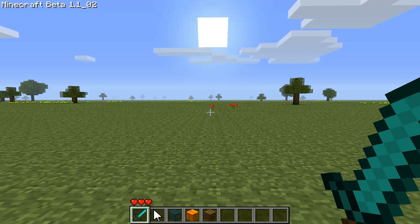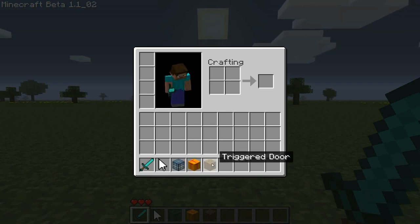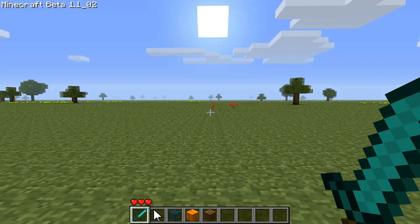Hello and welcome to my second tutorial for AdventureCraft. In this tutorial we'll be covering mob spawners, triggers, and trigger doors. With these items you will be able to create customizable arenas for combat.